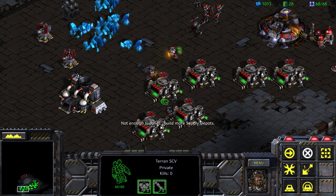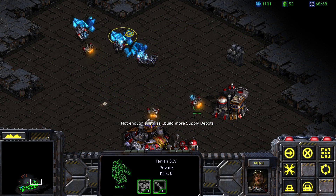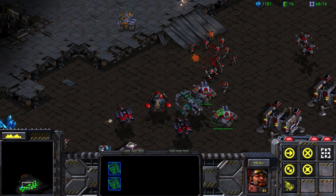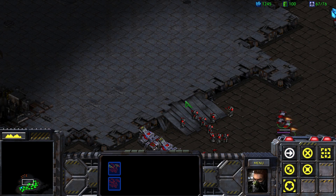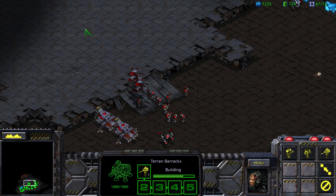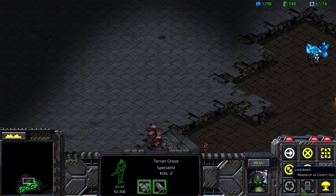We can't build SCVs — we've made almost no progress here in all of this time, so we desperately need to get some stuff rolling. Oh, here they come — get out of here. I want you guys to just sit right here. That ought to hold off attacks for a while. We do need to get more supply depots up and running. With these ghosts, we should be able to call in our nuclear strikes, if I am understanding this correctly.